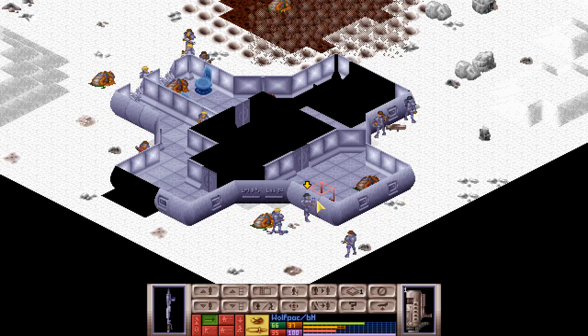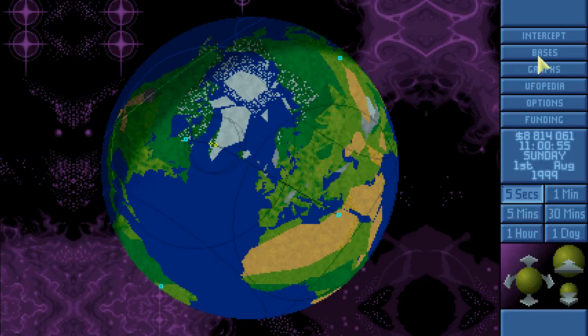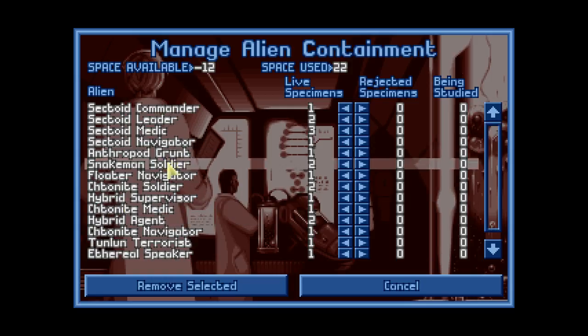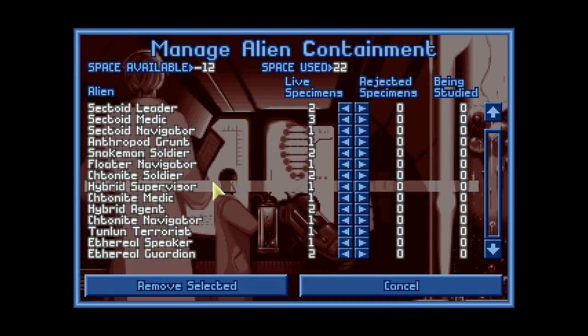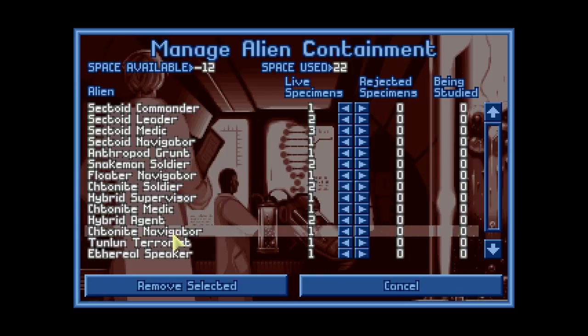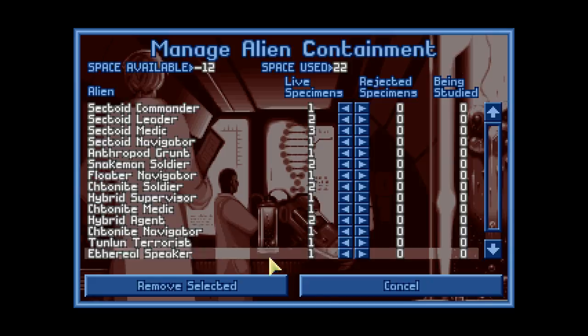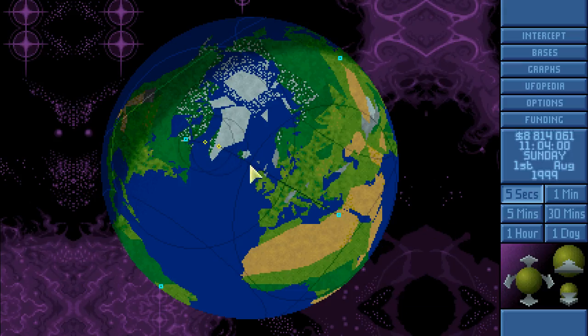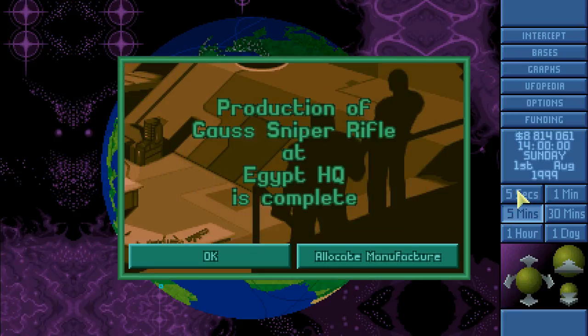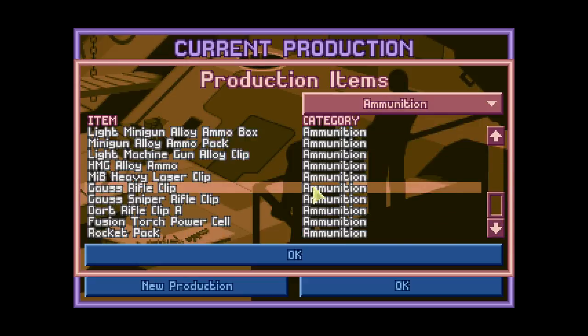The guy probably panicked. Yeah, let's take him alive. That's the last one. Live aliens recovered — two. Snake man, snake man, two soldiers. I don't see any more snake man — am I blind? Sectoid, anthropod, two soldiers, floater, Donite hybrid, Donite hybrid, Tonite, Thunlun, Ethereal, Ethereal. We got three alive but somehow only two survived.